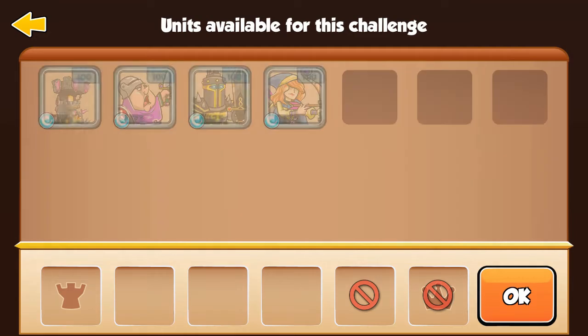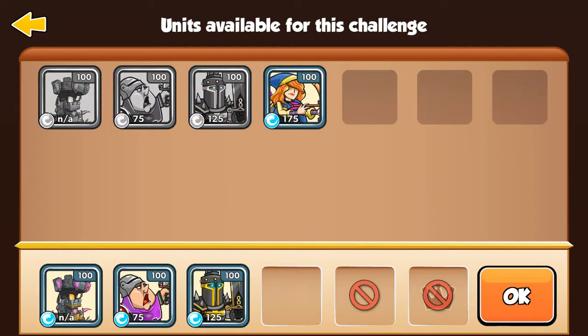Let's pick up this squad one more time — Castle Peasant, Black Knight, and Archer. Let's conquer it!